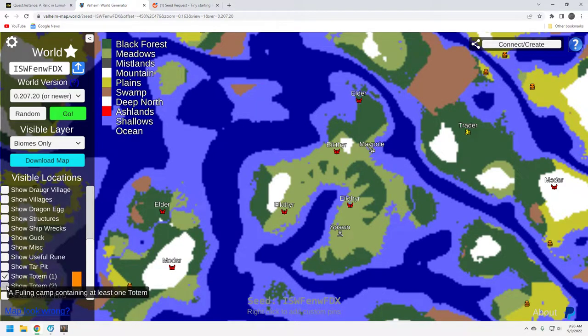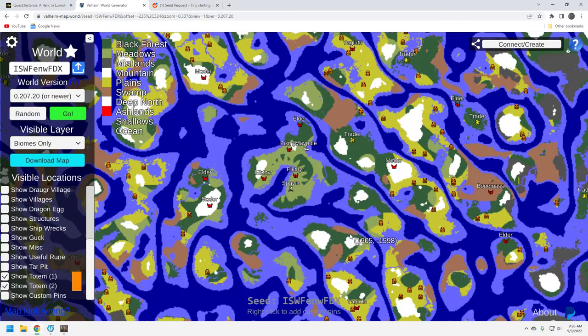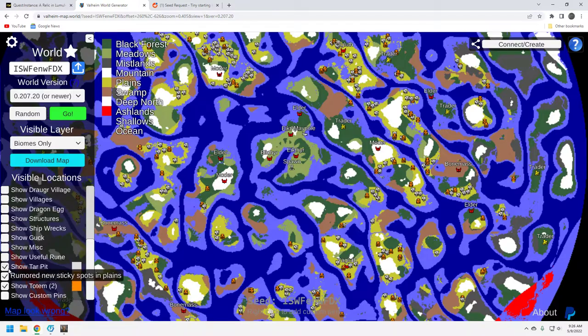Let's look at totems. They're dispersed. You've got this Yagluth up here, which you may want to get to because you've got a base right here and maybe you'll build another boat and sail up. This is a very big plains area. You've got one down here. The totems are fairly spread out — that could be challenging. Tar Pits — not bad. This one over here is pretty well built up. But again, this is going to be a challenging seed. This is not going to be a simple run.